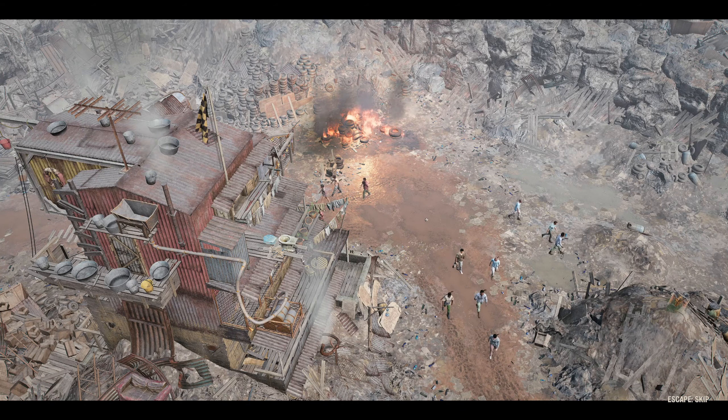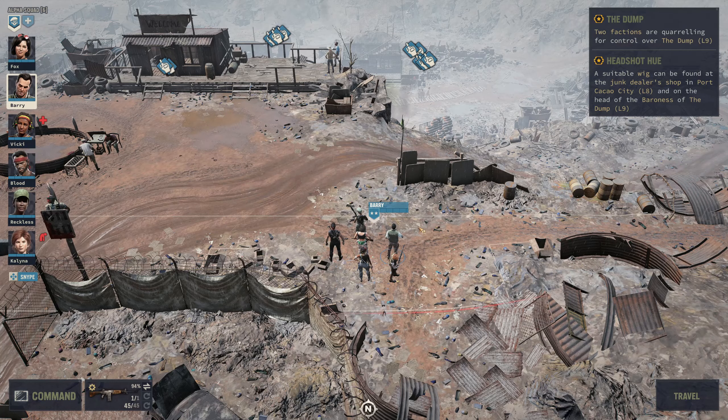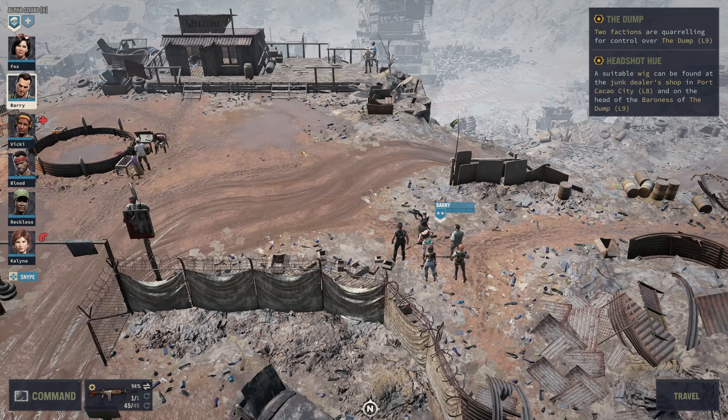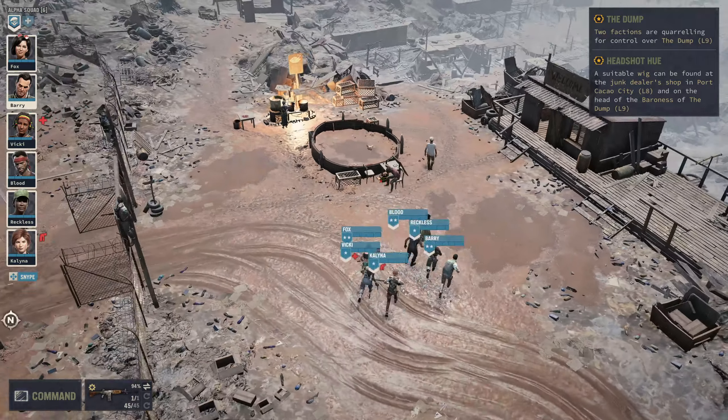So there is clearly some infighting — a bit of a civil war — something to help us on our quest perhaps. In theory, the Baroness is wearing a wig that would be suitable for us. Something worth checking out here.